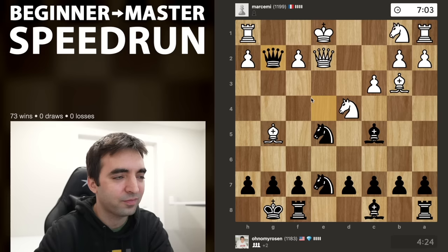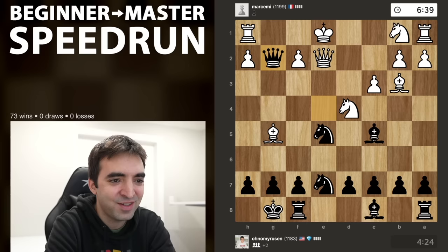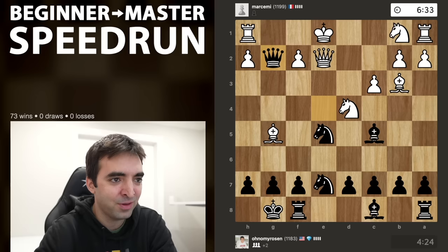If white takes either knight, I can start by taking with check, going up material. If we see Rf1, I can take the bishop. Not sure what to expect here from white. I've already taken more than half my time — 11 moves in. But sometimes when things get complicated from early on, you do want to invest the time to come up with the right moves. We'll have to move a little bit quicker going forward.